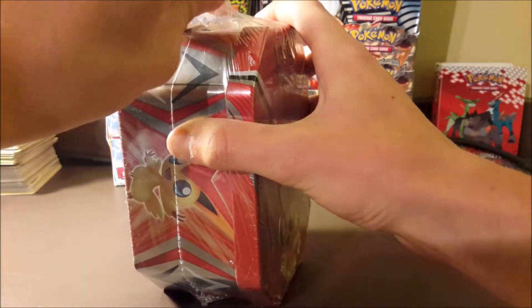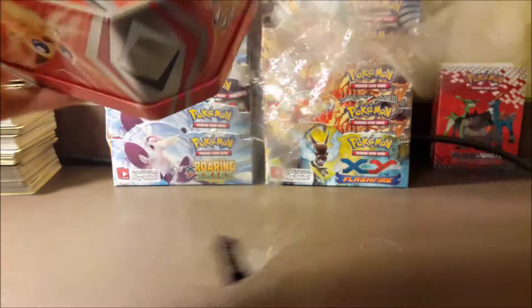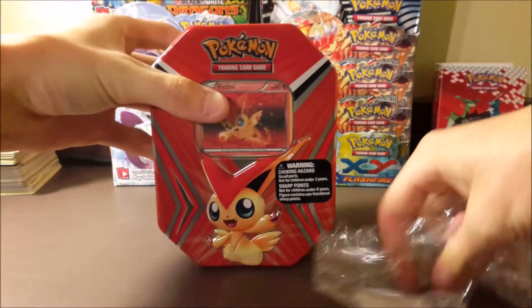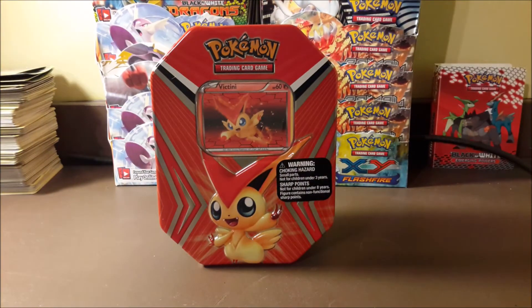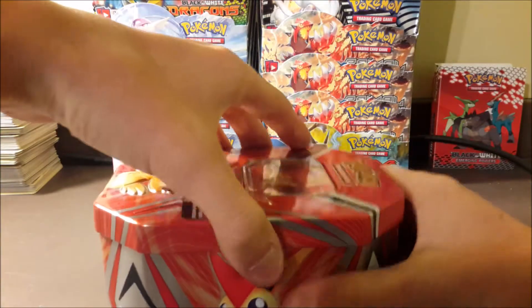Let's crack this baby open and see what packs we get inside — I'm not sure to be completely honest. We have two Victini tins, we have a Superior tin, we might have two Superior tins, a couple Groudon tins, a bunch of stuff. We'll just have to get to it when we get to it.